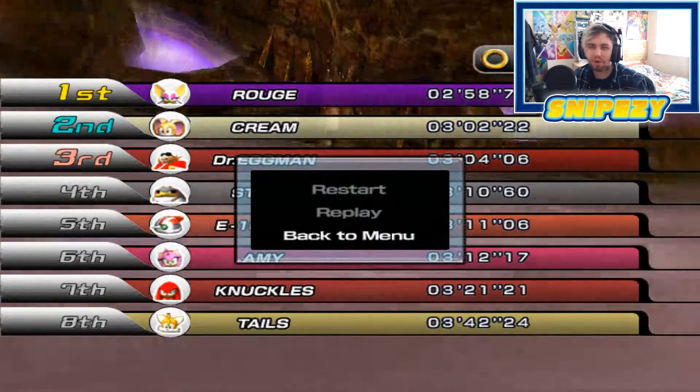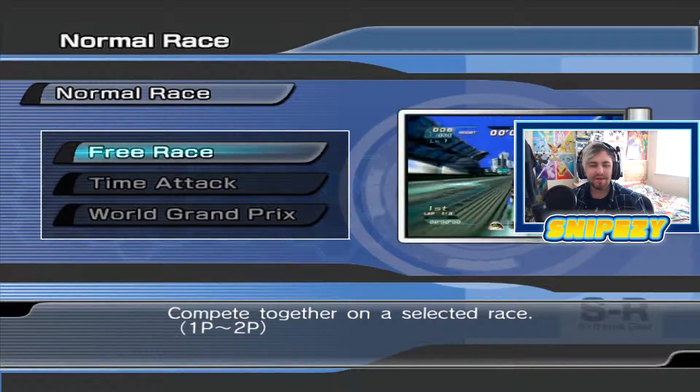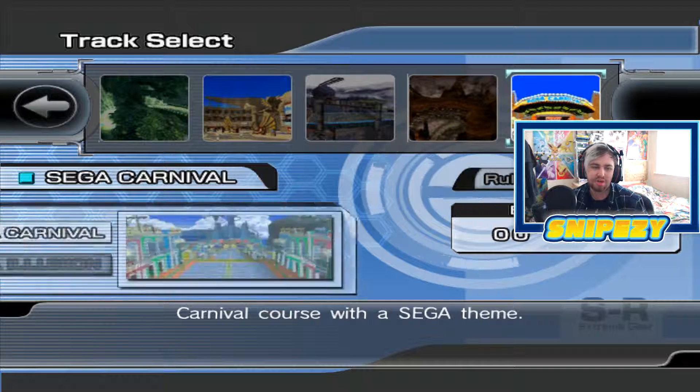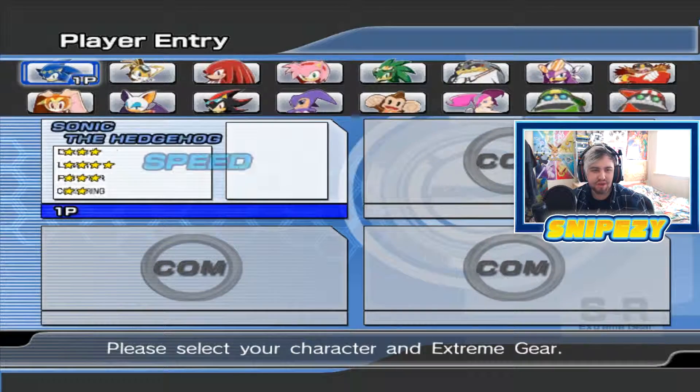So we're going to be doing one last race track. For the next race we are going to the other variant of the SEGA stage, which is of course called Sega Illusion — an illusion course with a SEGA theme. Let's go ahead and check it out.